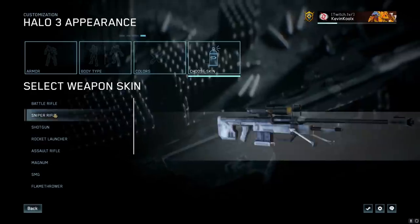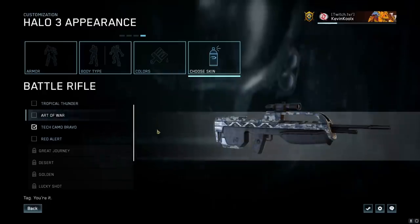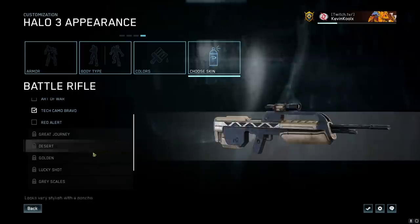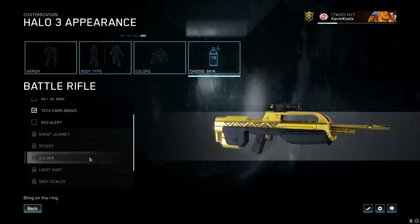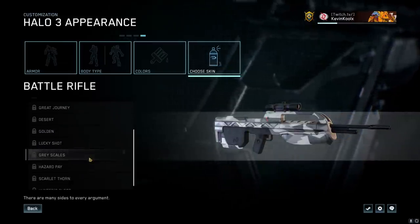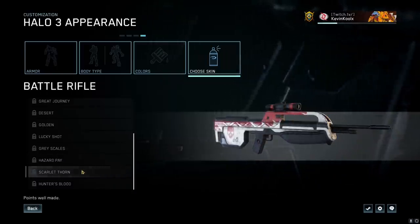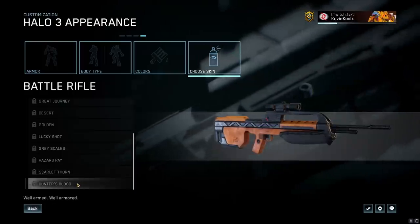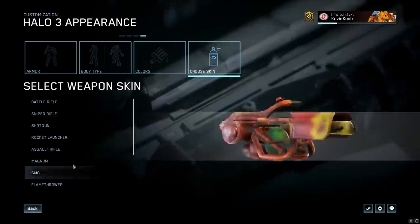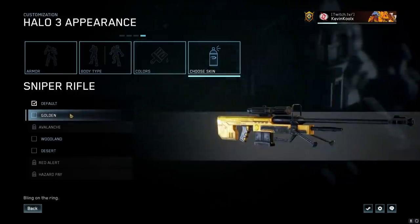We have some weapon skins — and you're probably thinking, did they actually put the gold battle rifle into Halo 3? Well, you've got the Great Journey, the Desert Camo, and the gold battle rifle is in the game now. It's coming in Season 5, along with the Lucky Shot and Gray Scales. All these camos look pretty awesome. The Scarlet Thorn one looks really great — that might be my new weapon skin honestly. The gold looks cool in the Unreal 4 rendering, but in-game they end up looking a little more yellowy.